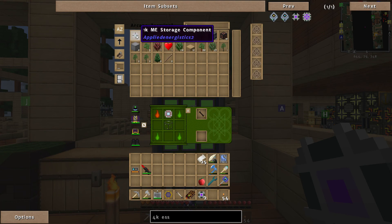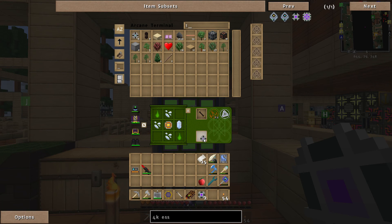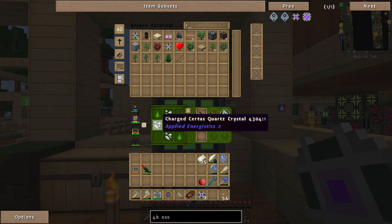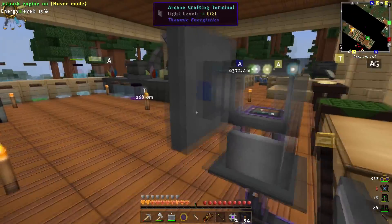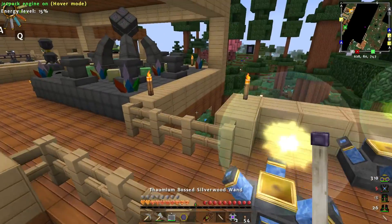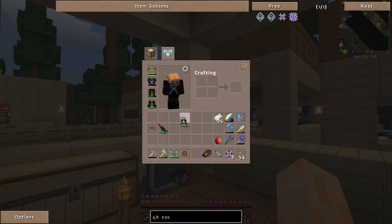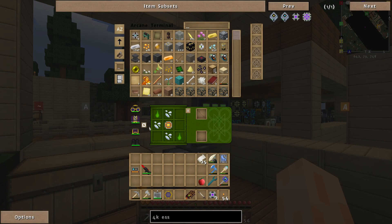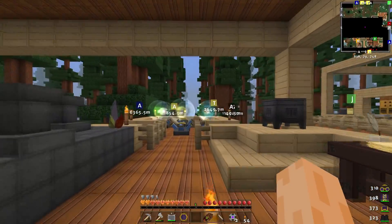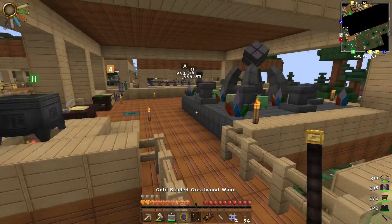I need one 1k ME storage, so I need a bit more here — one, two. My wand is out of Ignis, let me just recharge it. I've just realised I've actually been not doing this with the correct equipment on, so let me swap that out. There we go — swap it back. Better way of doing this would be to have the wand deposited into a wand recharging pedestal using the ME network, which is kind of cool.